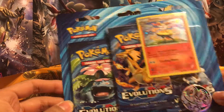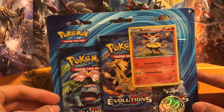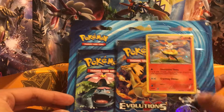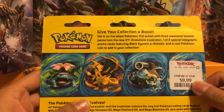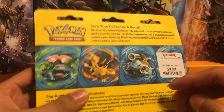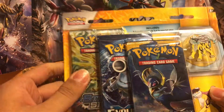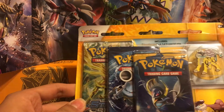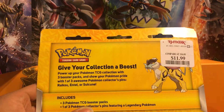Hey guys, how's it going? We just got back from TJ Maxx again. We found two things. We found this here — a three Evolutions pack, a coin, and the Braixen for $9.99, regularly $13. Great deal. We also found this one here: a Sun and Moon, an Evolutions, a Steam Siege, and a pin. This one's a little more expensive because of the pin — $11.99, regularly $16.